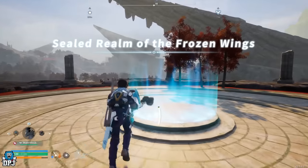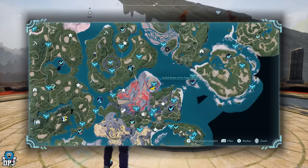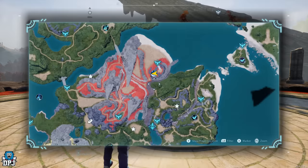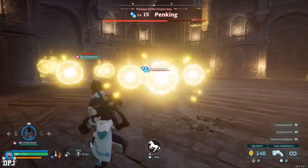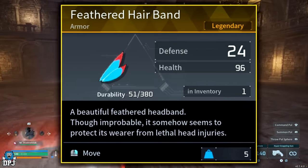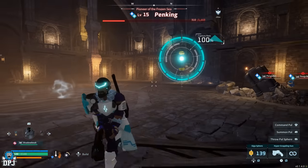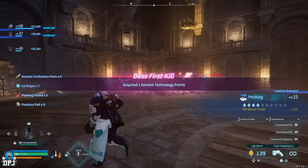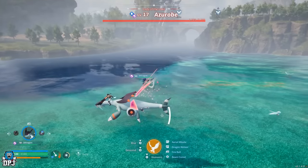Next up, Penking is a level 15 world boss that drops the Feathered Hairband legendary schematic. Being a water type Pal, Penking is weak against electric element Pals, so bring those. Penking is located near the Sealed Realm of the Frozen Wings at coordinates 114, -352.